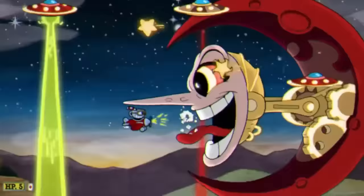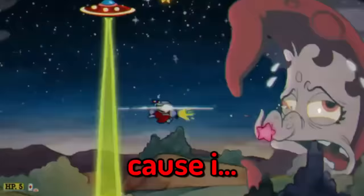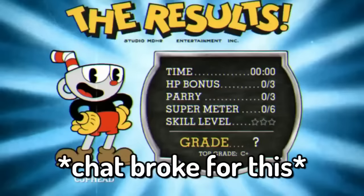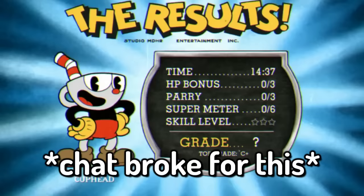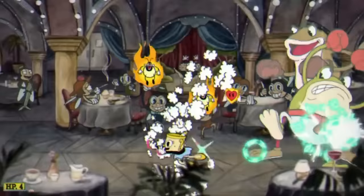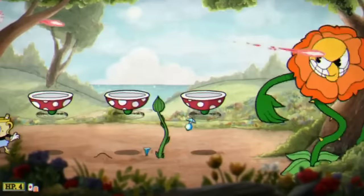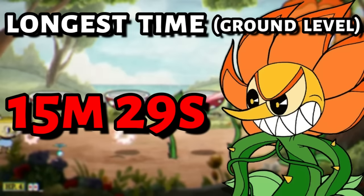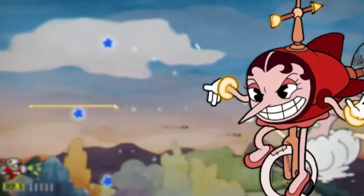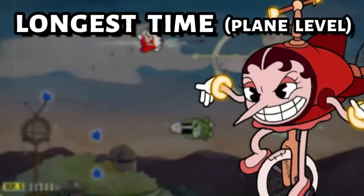Finally, we're done with Inkwell Isle 1. The ground boss with the most HP was Ribby and Croaks with 19,000 HP, and the ground boss that took the longest to defeat was Cagney Carnation at 15 minutes and 29 seconds. The plane boss with the most HP was Hildeberg with 30,000 health, and Hildeberg was also the longest plane boss fight at 16 minutes and 8 seconds.